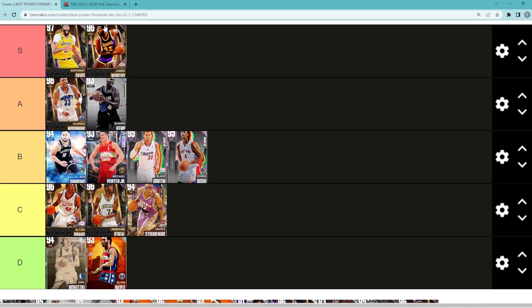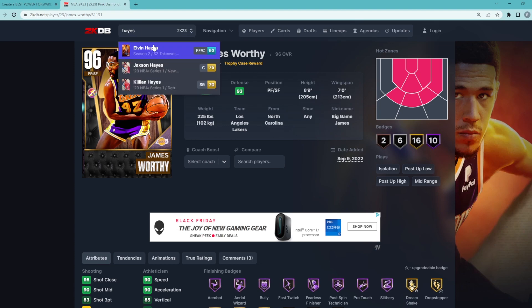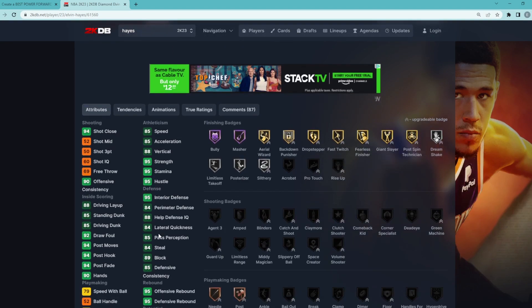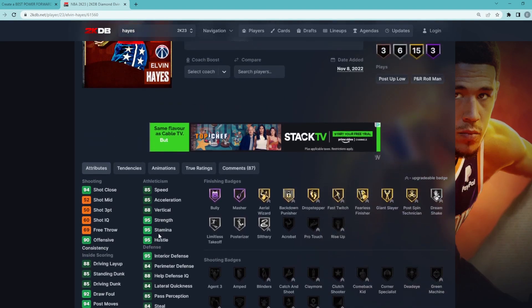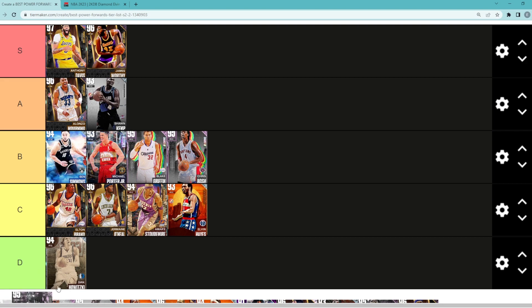Diamond Elvin Hayes — this card is absolute garbage. I know DBG was talking about how he's not terrible, but this Elvin Hayes card I just really don't like. I think I might put him in C tier. Other than not being able to shoot threes he doesn't look to be that bad of a power forward, so Elvin Hayes is going to go in C tier.